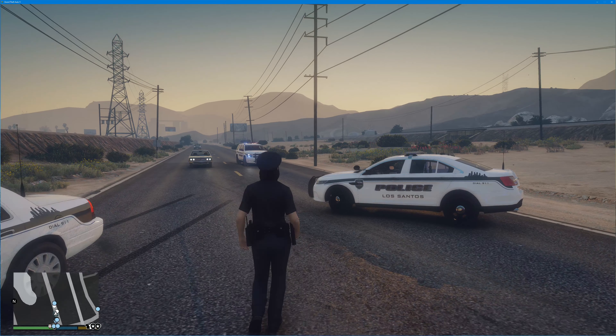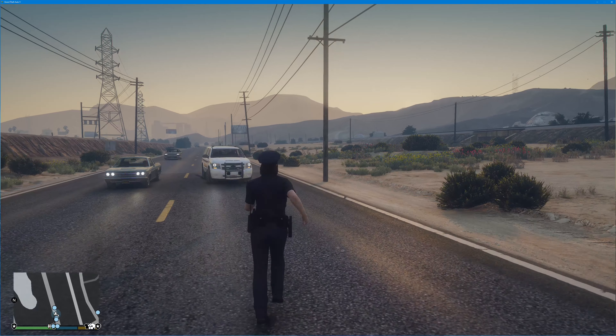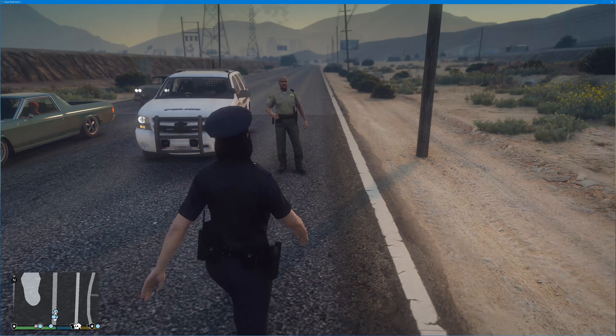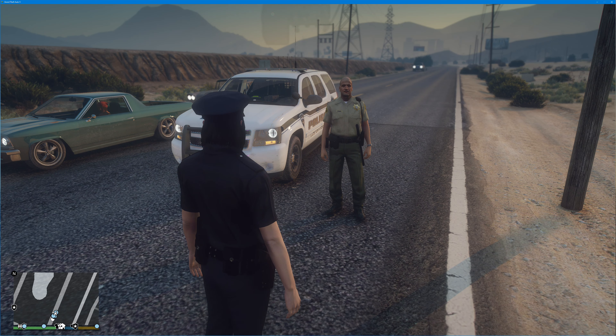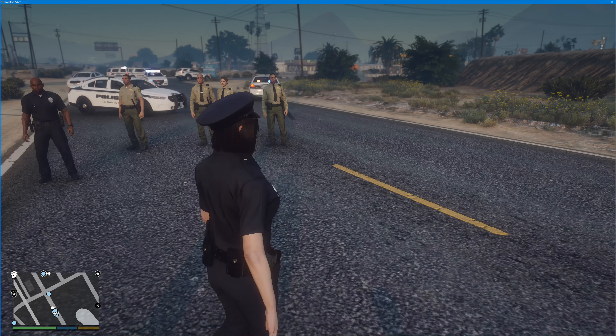When you get closer to them is when they'll get out of the car. Like this guy up here, he's still got his sirens on, which is a bug. If you have ELS vehicles, I'm not going to be able to turn the sirens off or turn them silent — they're either on or off. But as soon as you get up to them, they'll get out of the vehicle.